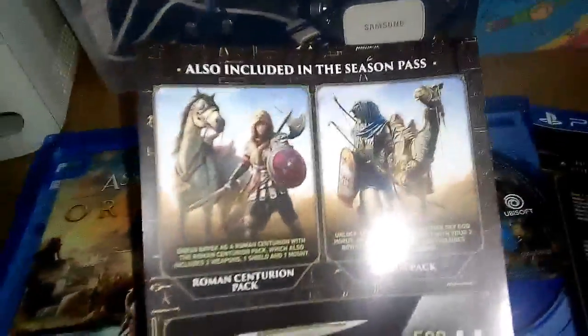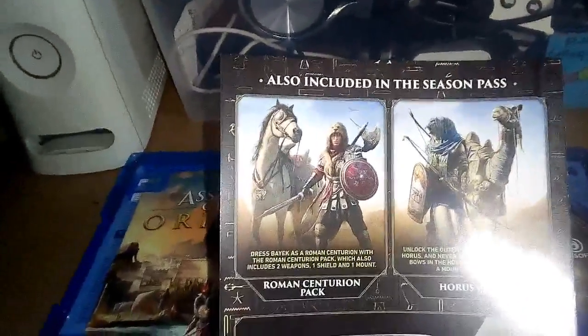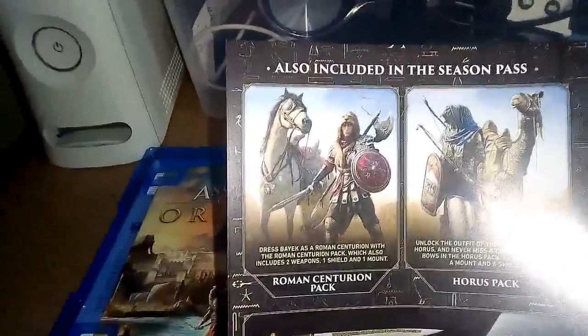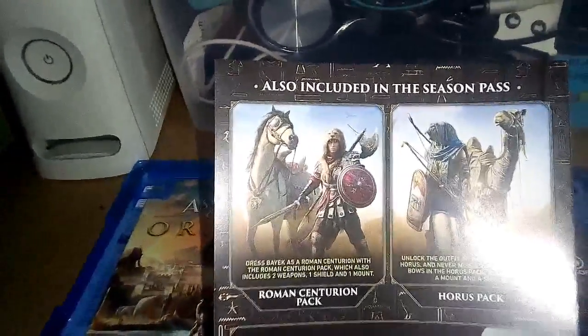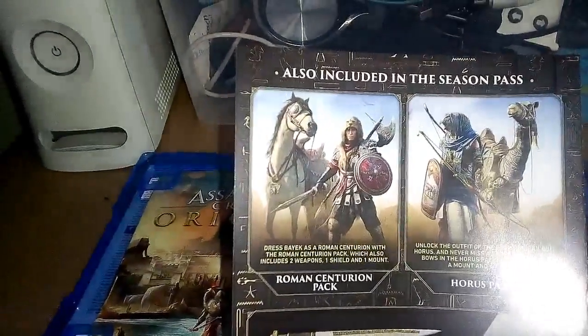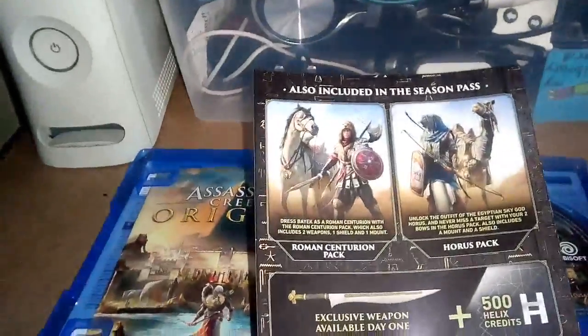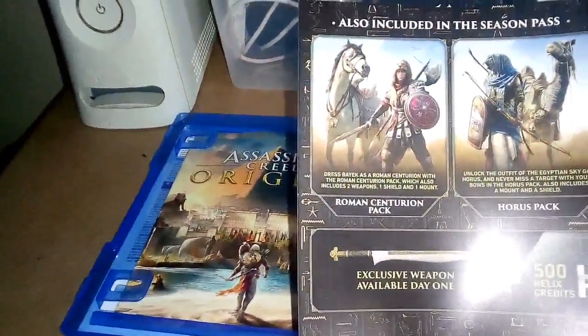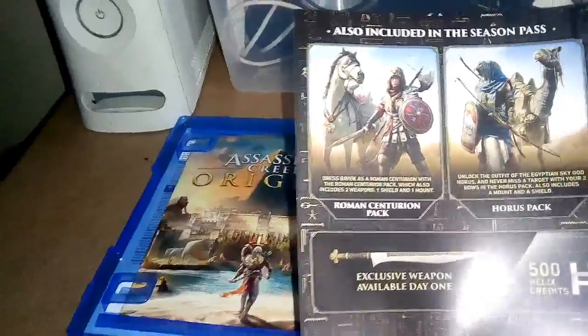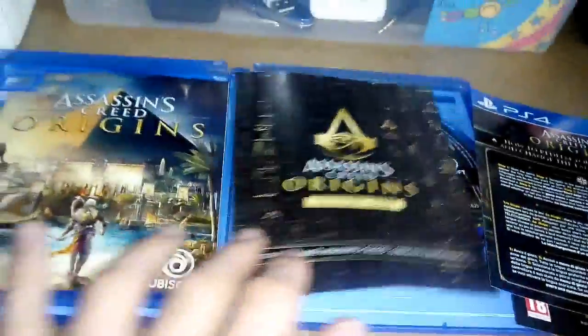Also included is the season pass, which includes the Roman Centurion pack with two weapons, a shield, and a mount. Then we have the Horus pack — unlock the outfit of the Egyptian sky god Horus, and never miss your target with two bows. The Horus pack also includes a mount and a shield. You get an exclusive weapon on day one, plus Helix credits from the Ubisoft store. That is the season pass.